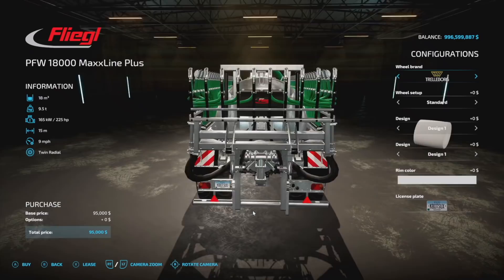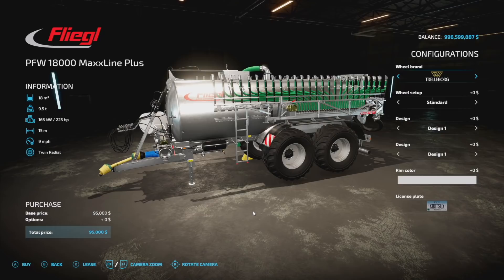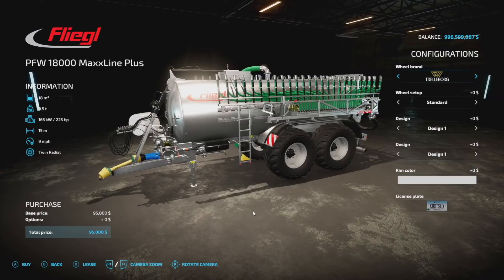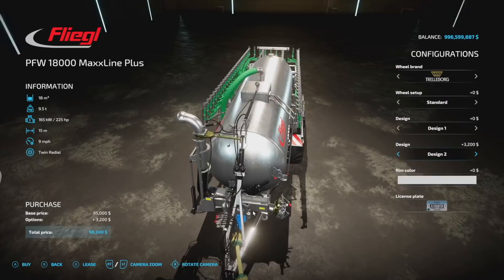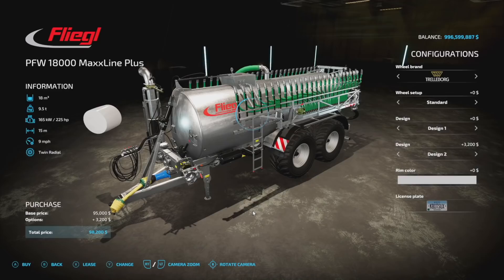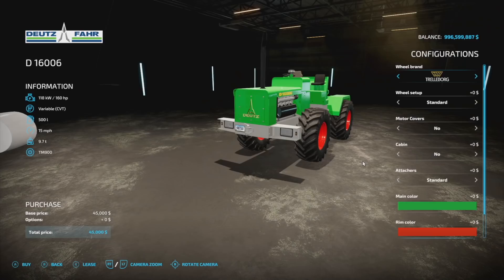The only other new mod for console players today is the PFW 18000 Max Line. This is similar to the base game version — it's 10 slots versus the base game's nine slots, with a bit more customization. Specs are identical: 18,000 liters, 9.5 tons, 225 horsepower required, 15 meters, 9 miles per hour, twin radial tires. The difference is the wheel options — Trelleborg, Michelin, BKT, Bridgestone, and Nokian tires — plus design options for your drag hose. Rim colors are available too. It's essentially a silver version of the base game model.